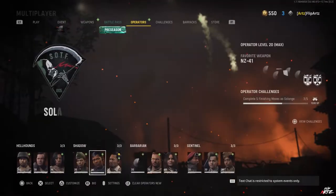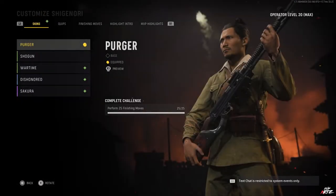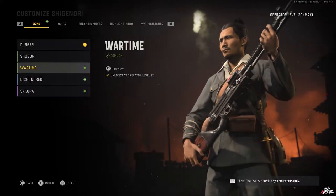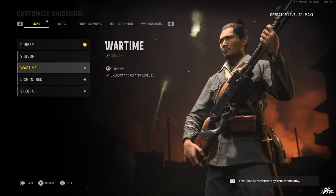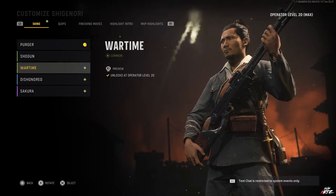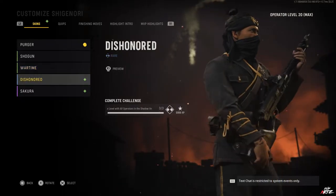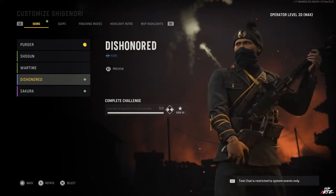And finally, last but not least, we have Shigenori's customization. We've unlocked his Shogun and Wartime skins as his progressive rewards, and for reaching the max level with all operators within the Shadow unit, we've unlocked his Dishonored skin — again with that same black outfit with the gold accents.